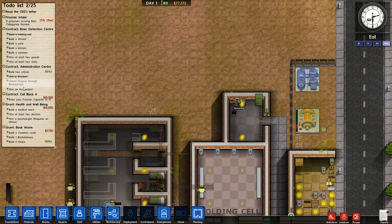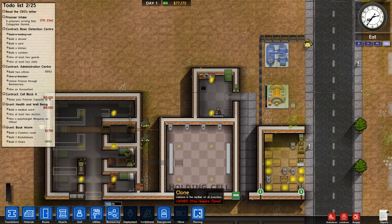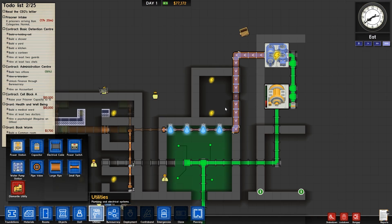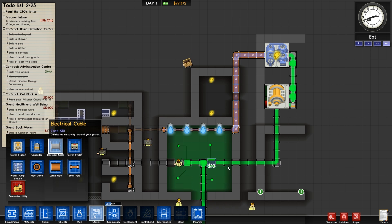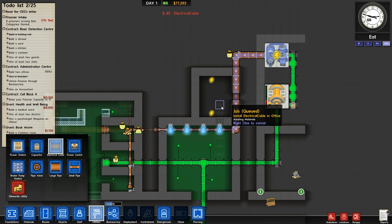So we should build two offices and hire an accountant — that would be useful, but for now we can't do that. Let's go to utilities and get some electricity into the office, otherwise the warden will be in the dark. We don't want that — that's just evil.